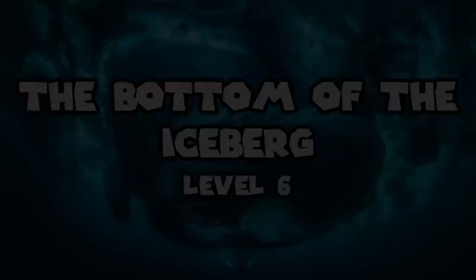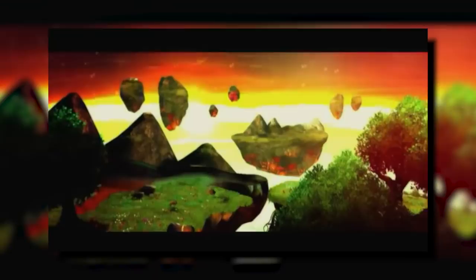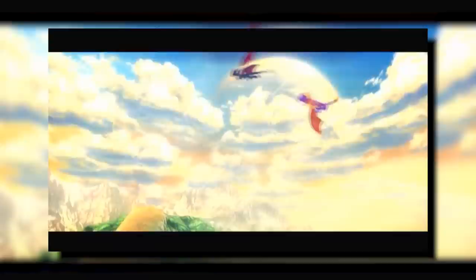There's a theory that Skylands is Heaven for Spyro and Cynder, starting at the end of The Legend of Spyro: Dawn of the Dragon. At the end of that game, Spyro sacrifices himself to save the world while Cynder stays with him because she loves him. Floating islands appear everywhere, and the final shot is Spyro and Cynder flying — the theory being they're now in Heaven, which is Skylands. Although this doesn't quite hold up since there's a lot of evil in Skylands.